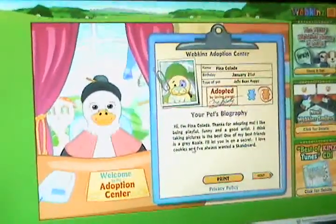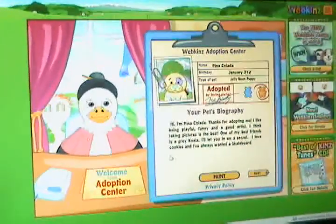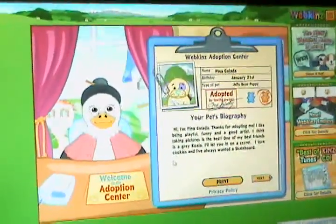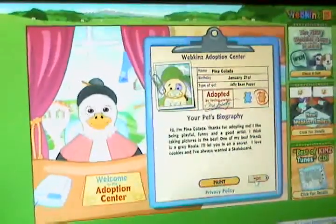I think taking pictures is the best. One of my best friends is a grey koala. I'll let you in on a secret — I love cookies and I've always wanted a skateboard.